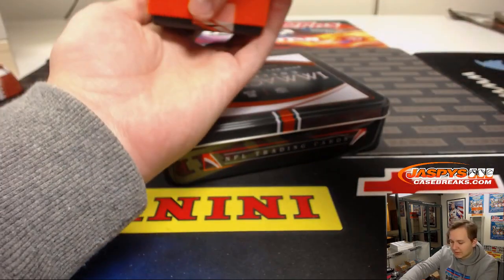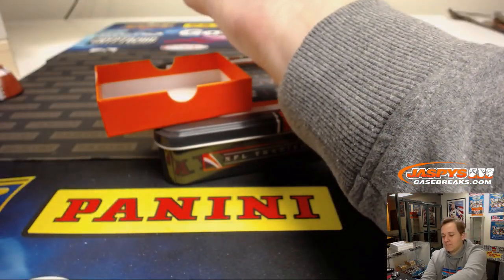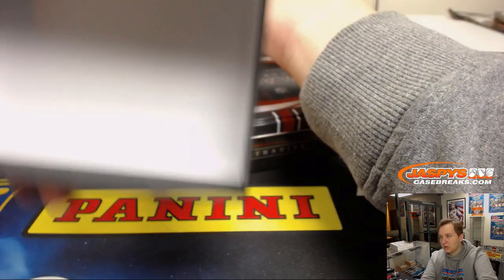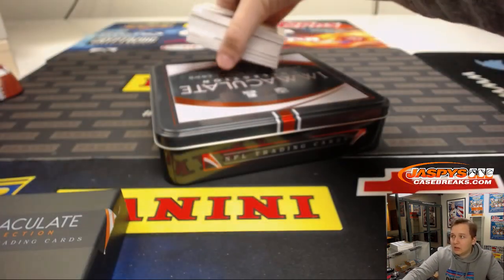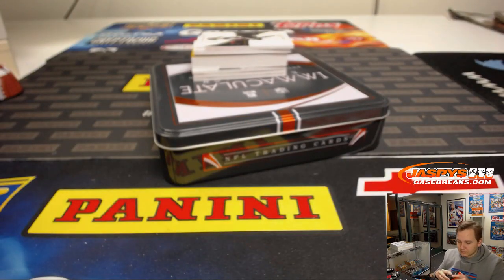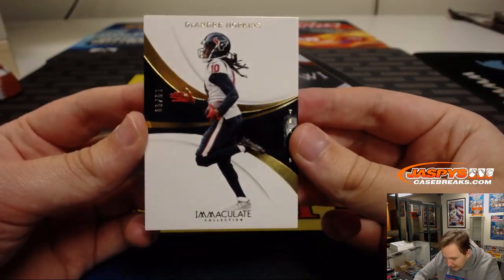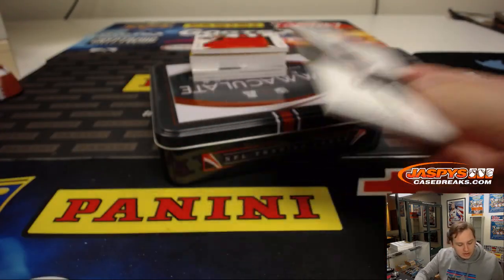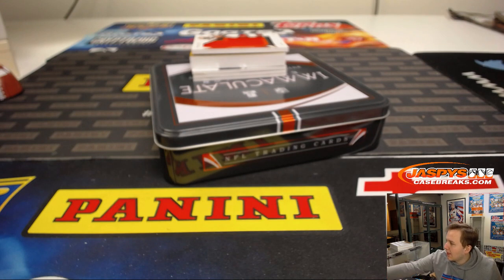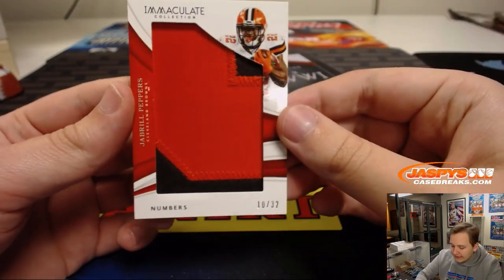We got a fatty in here — fat patch. The card's stumbling out of the box. Look at that — DeAndre Hopkins. Number 9, goes out to Johnny. Nice two-color jumbo patch, 10 out of 32.